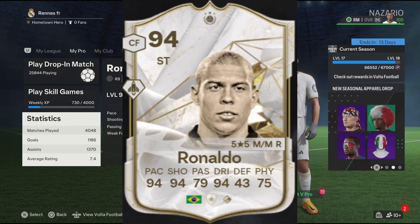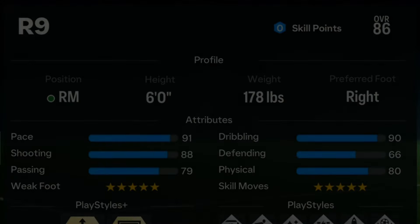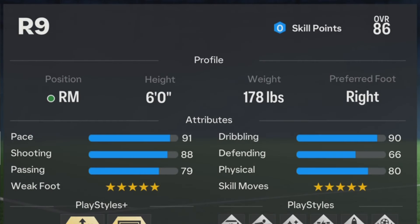Now for the profile. For the position, make sure it's either right mid or left mid. For the height, R9 in the game and in real life is 6 foot, so make sure the height is 6 foot. For the weight, make sure it's 178 pounds. For the preferred foot, R9 in the game and in real life is right footed, so make sure the preferred foot is right. That's it for the profile.